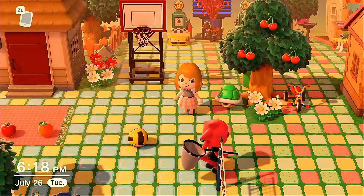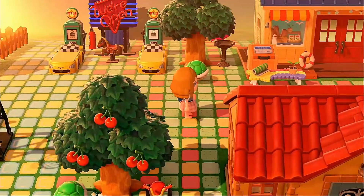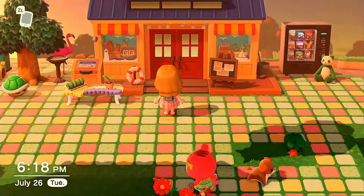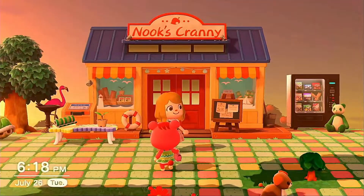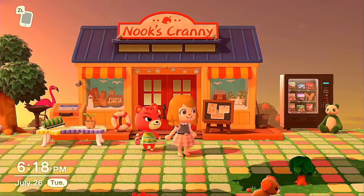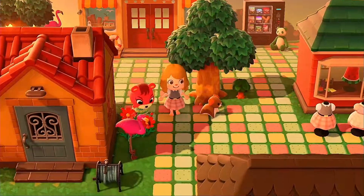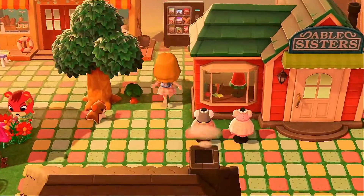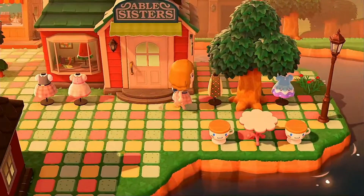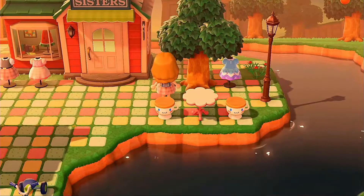I just finished decorating everything, so let's see how it turned out! Walking over here we have the Nook's Cranny area — oh look at Sherry, she's got her bag, it's like she knew! She's amazing. Then we come down here — there's a little snack area back here, and then if we go to Able Sisters it has this cute little island where you can sit and enjoy yourself.